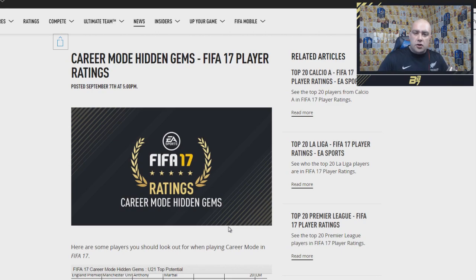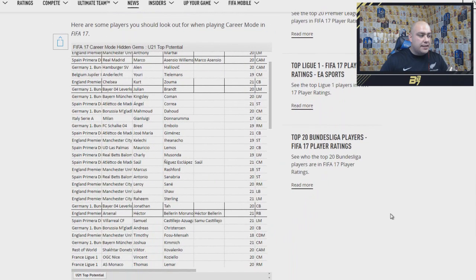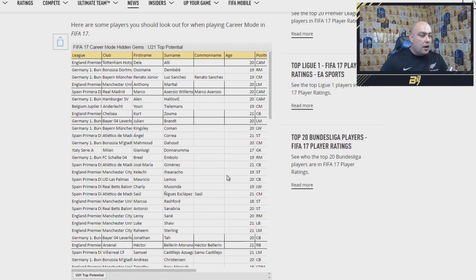If you guys want any MSP PSN codes or cheap game codes, go check out G2A.com, link is down below. If you can smash 5,000 likes that'd be absolutely awesome, and guys subscribe if you're not already. Moving down the list — it is a spreadsheet as you can see here, and we do have a lot of nice cards.